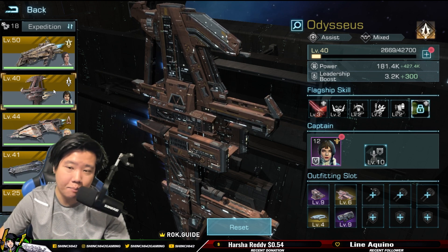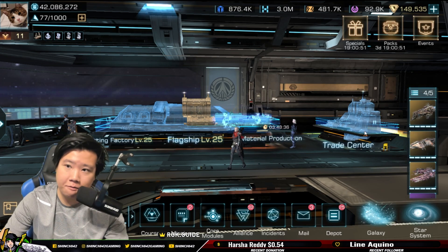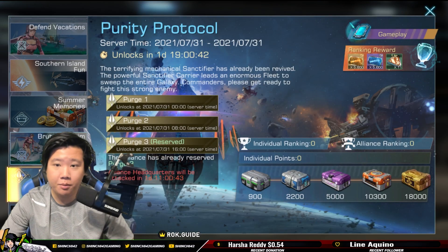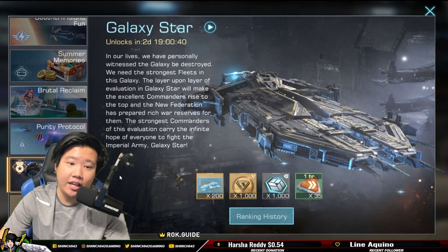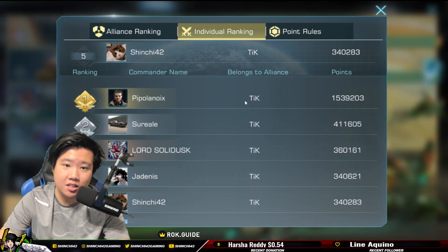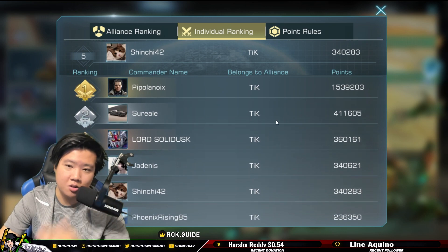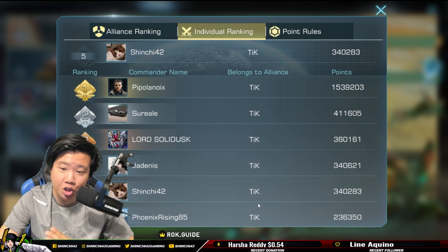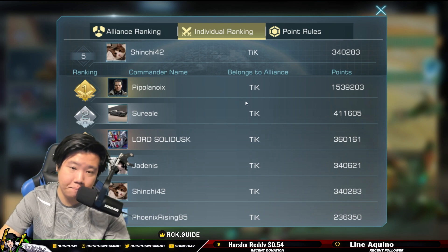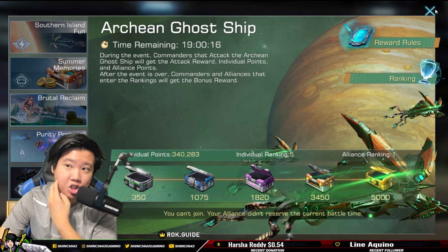The gap won't necessarily only show in direct fights — it will also affect events. We've actually seen free-to-play and low spenders do great in individual rankings here. The top two in our rankings aren't huge spenders. Surreal is a much lower spender than Pipo, but with them using their flagships and auxiliary flagship effectively, they've ranked well.